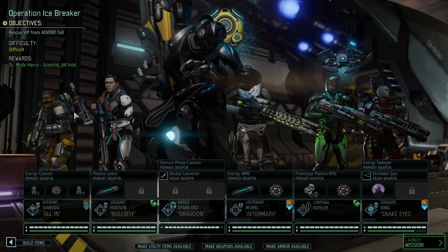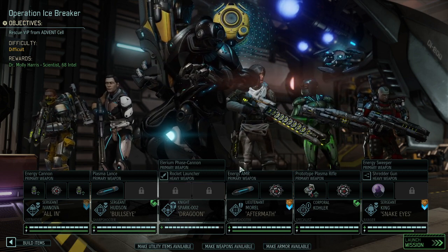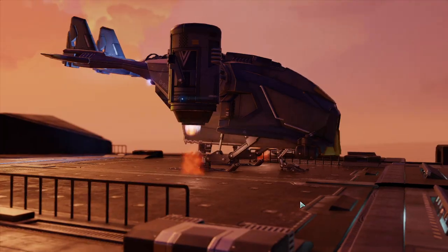So I'm deliberately taking lower level units. We got one of each class, our Spark as well as another sniper with us. Noticeably we got the Wrath suit equipped first and foremost, so we should have the ability to go to high ground.